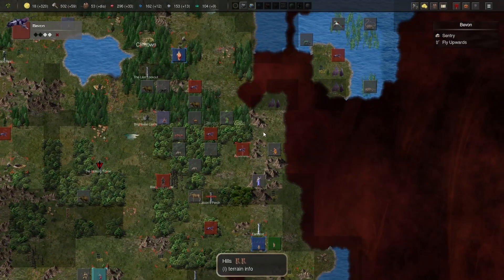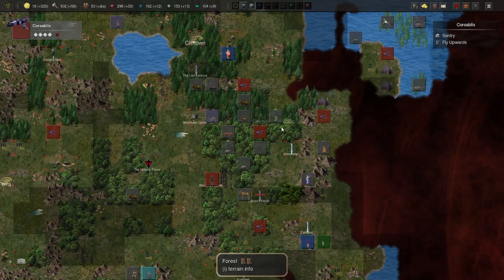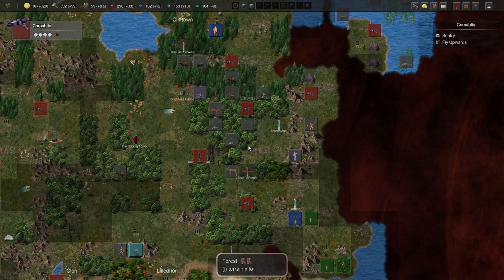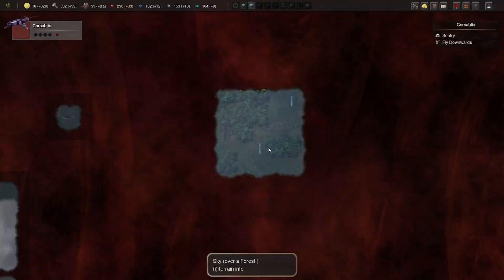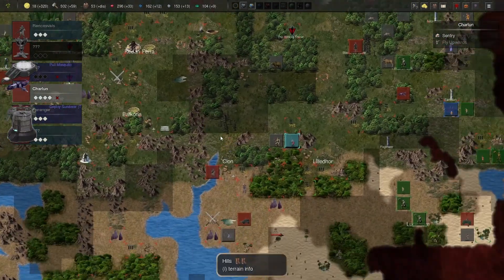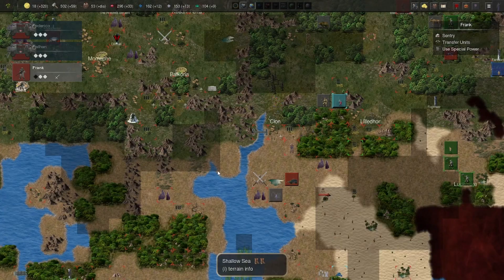There's a storm giant there. There are some useful tiles here. Let's see — 15 units. Fly upwards. I don't want to risk losing them. A mosquito — I already lost one. I'm going to put that guy into a mechanized army though.